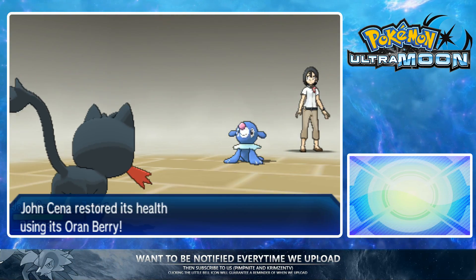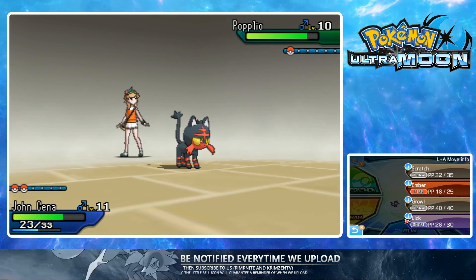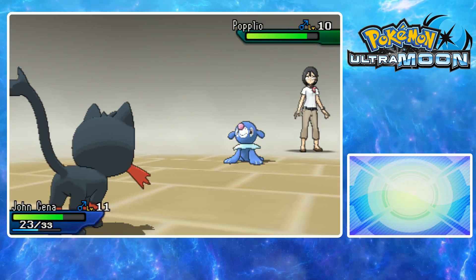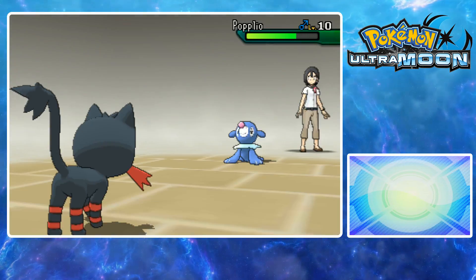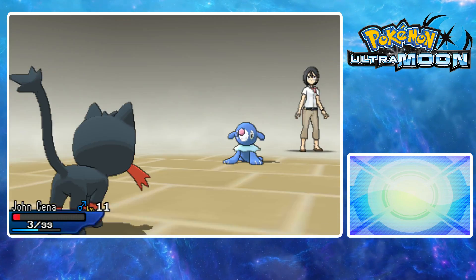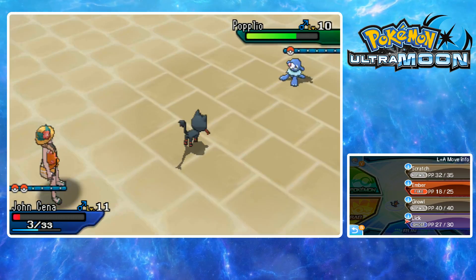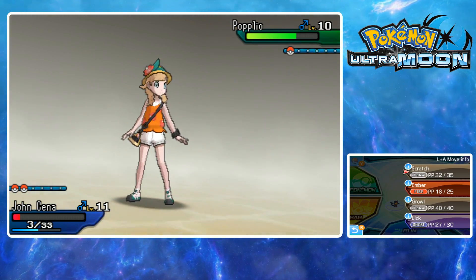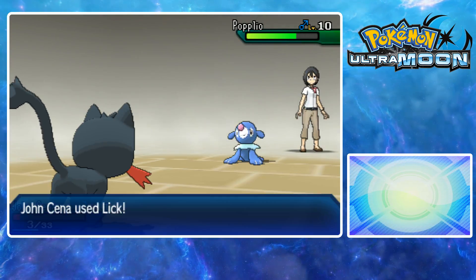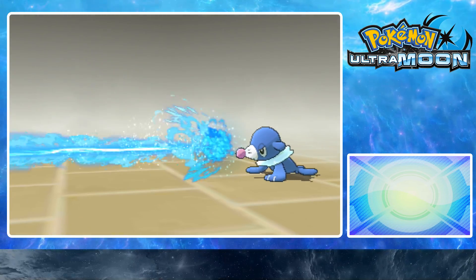Oh my goodness, thank god I gave it that Oran Berry. I'm going to need — I don't know, Scratch isn't going to do a lot either. I'm going to get swept by Popplio! How does it feel to get swept by the Pokémon you just swept with? It feels beautiful! I do have Thunder Fang — let's go for that. I need a Power-Up Punch because I've got Naive nature.